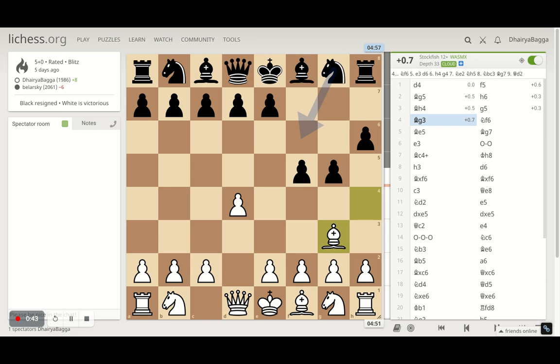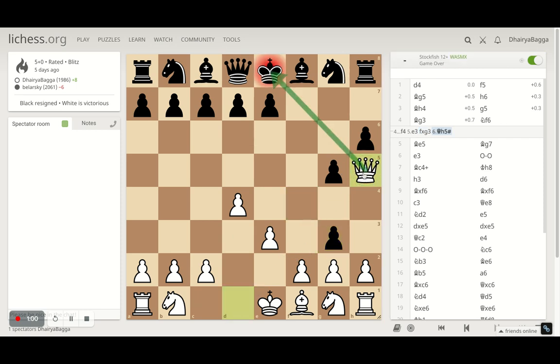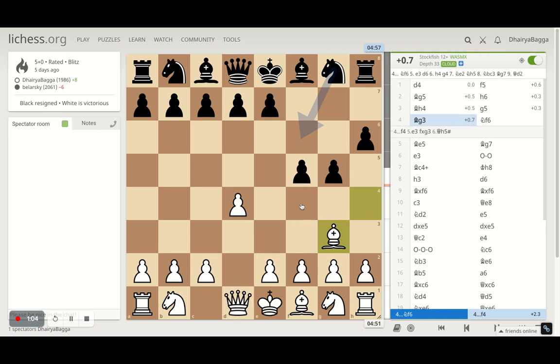If you're thinking that the opponent can trap my bishop here, you are not right. Because after a move like f4 trapping my bishop, I simply have the move e3. What e3 does is, if you try and take the bishop and be too greedy, you can be checkmated in the next move. So you are not able to trap the bishop.